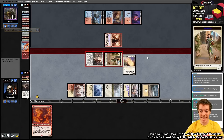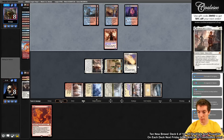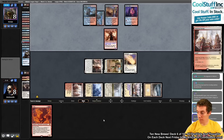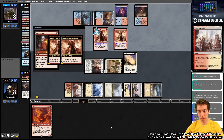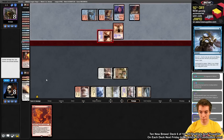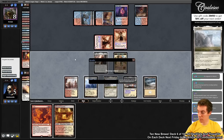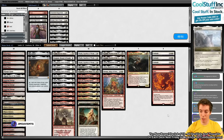We attack, bringing them down to eight, but Murktide needs to be dealt with. Channeler hits us with Unholy Heat. Their draw was almost perfect this game unfortunately. We have no outs and draw a land — game over, on to game three. Looking at sideboard, we decide we do want Sanctifiers now, being on the play. We think Fury is a bit weak on the play and adjust accordingly.